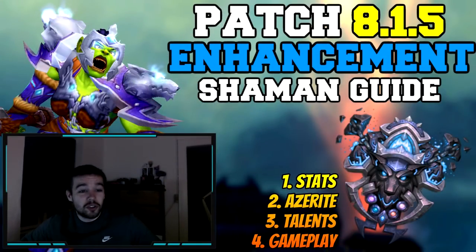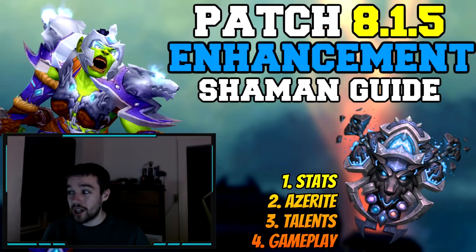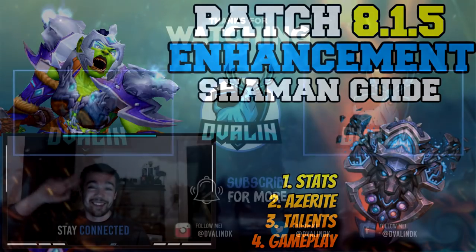I hope you enjoyed this guide. I tried to explain stats, Azerite traits, talents, and gameplay clearly. You should now have a solid idea of how to play Enhancement Shaman — which stats to prioritize, which talents to pick, and how the rotation works. Leave a comment if you liked the guide or have any feedback. Thanks for watching, have a great evening, and I'll see you next week.